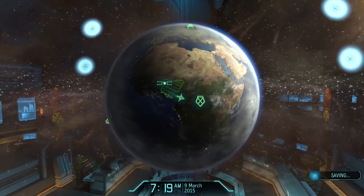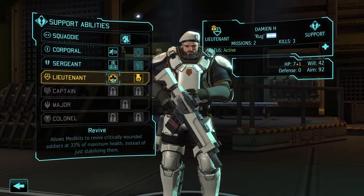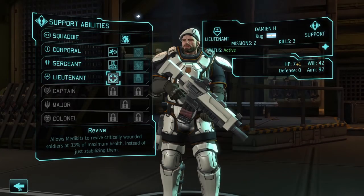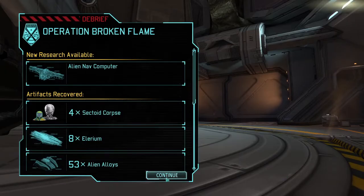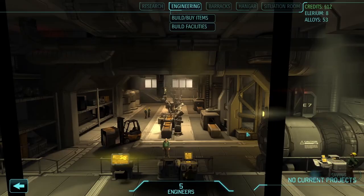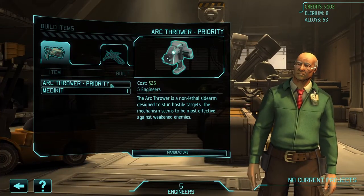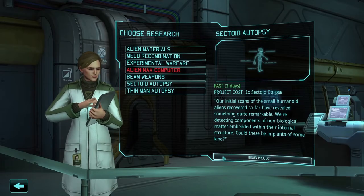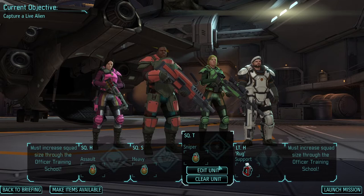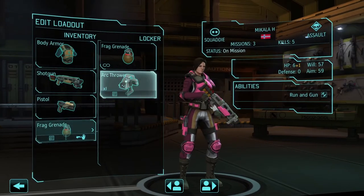We come home with no casualties, but a soldier whose wounds leave her out of commission for the next week. My soldier receives a promotion, and I choose a perk that allows me to stop bleeding out soldiers and bring them back into the fight with one-third of their health using a medkit, rather than simply stabilizing them to prevent death. Shen finishes constructing the alien containment facility, and Valen finishes her research on the Arc Thrower. We purchase one for use, ask Valen to do some alien autopsies while she waits for a live specimen, and I hand Mikayla the Arc Thrower to use when the opportunity presents itself.